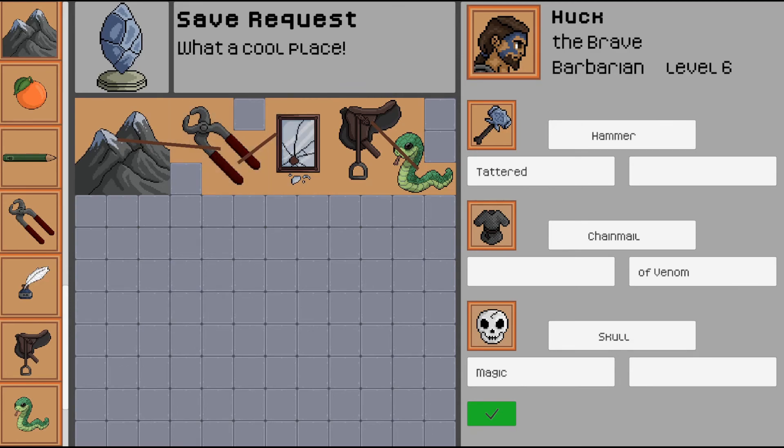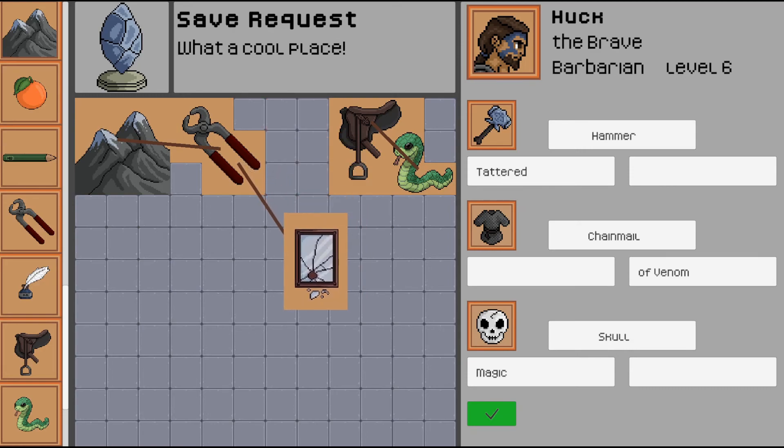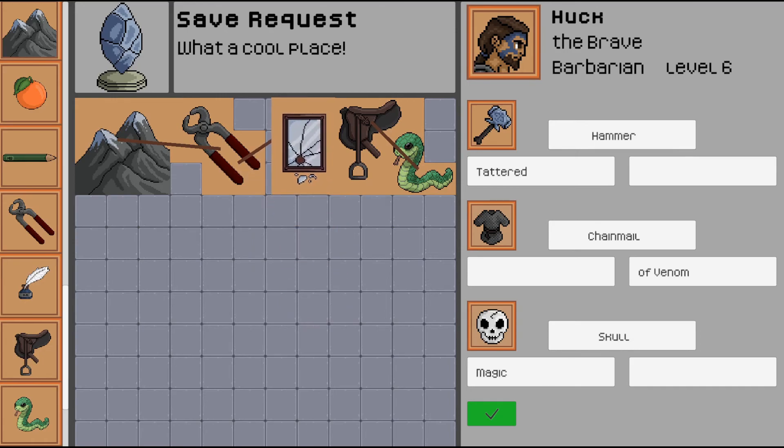I forgot how to rotate items, so let me look that up real quick. You can use Q and E to rotate the tile — you can pick it up and then press Q or E to rotate in one direction or the other. It's pretty cool because you can kind of fit everything in here since you're going to have a lot of characters to memorize. We've got our chainmail of venom here, so let's relate this chainmail back to the mountain that represents Huck.